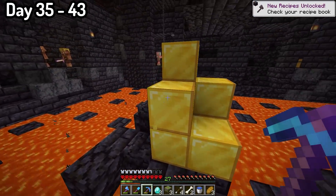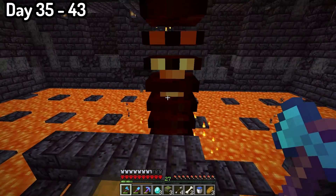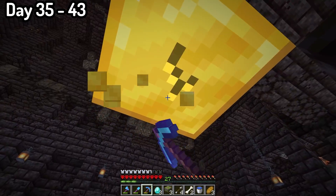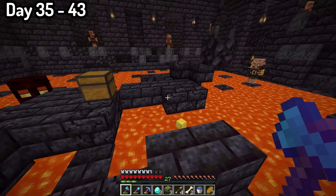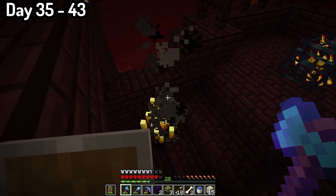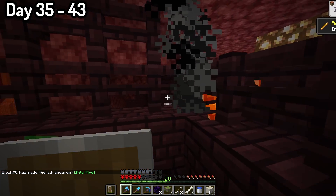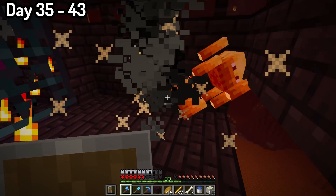I got a few epic items — two diamond pickaxes, and the important one had silk touch, meaning we can now get grass blocks. I also got some netherite, lots of gold and iron, and just a few other cool items. Eventually I left the bastion and went exploring for the nether fortress. I ran quite a while until I found it, instantly found the blaze spawner, and spent quite a long time trying to get as many blaze rods as possible so I wouldn't have to come back. In the end I came out with a shield at one durability and 27 blaze rods — pretty successful.